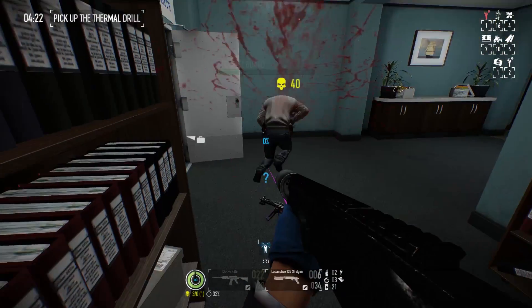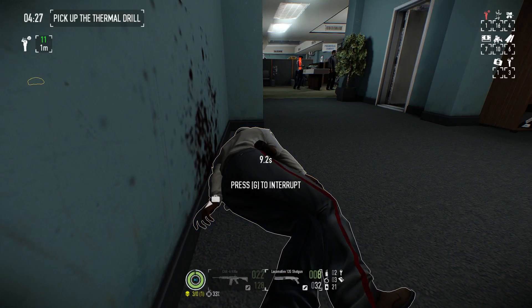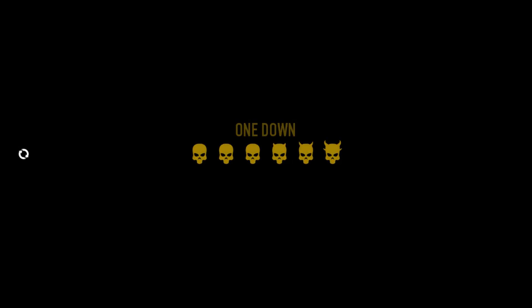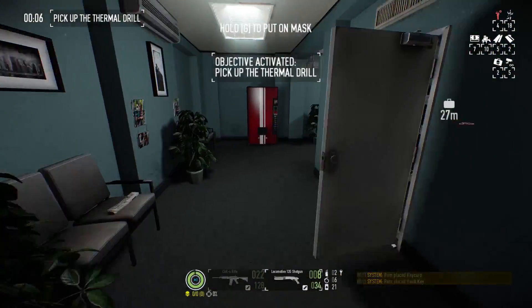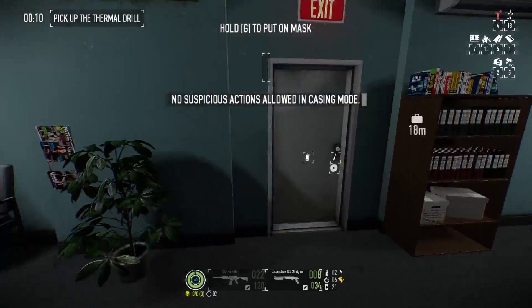Here you can see that guards can actually detect the security camera guy, but it's kind of random. In that case I failed, and in the previous case I failed as well. Now I'm going to show doing this the more normal way — at least the more normal way that I do it.